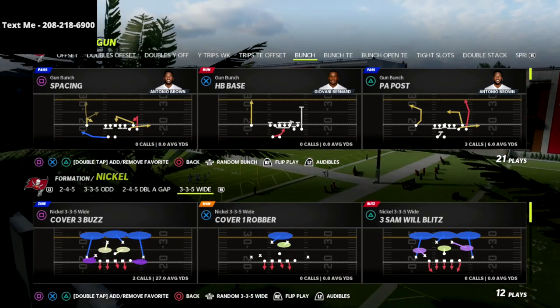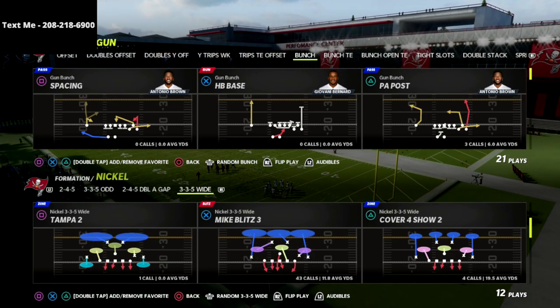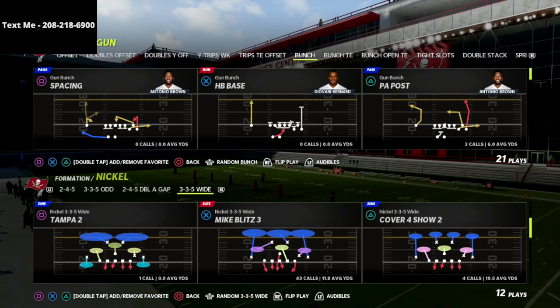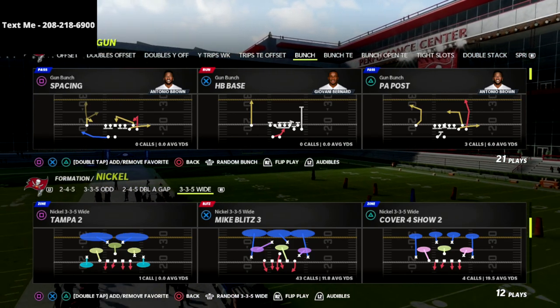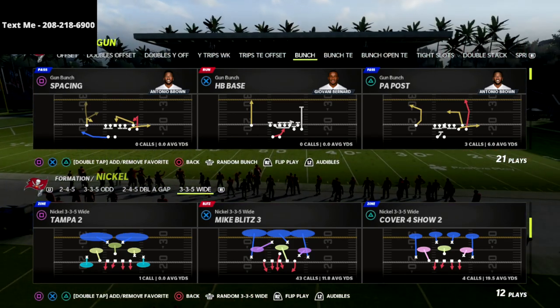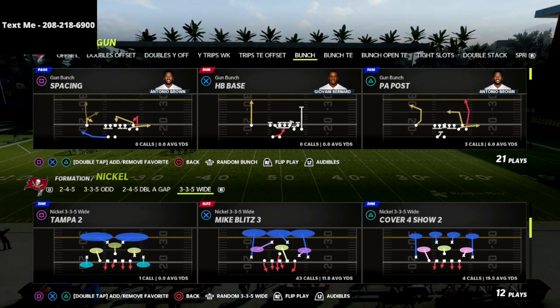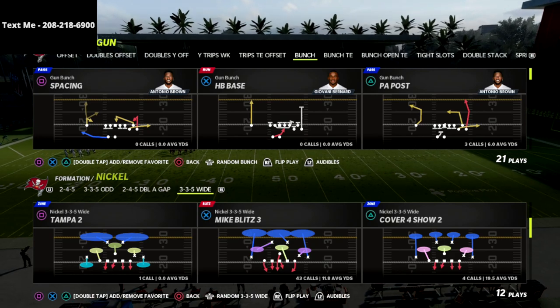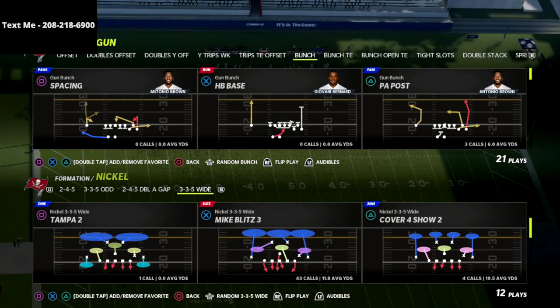There was a patch that basically gave a buff to cover two zones and helped out deep half zones a little bit — emphasis on a little bit. So now a deep half zone is oftentimes very effective for slowing down things like cover three meters.